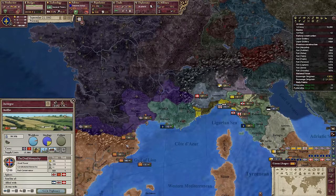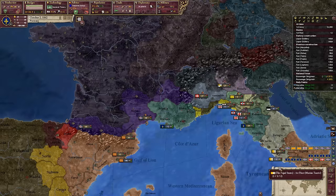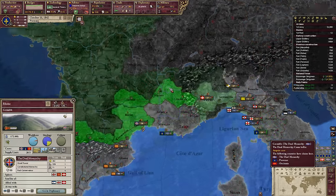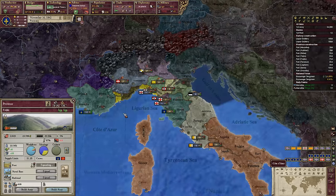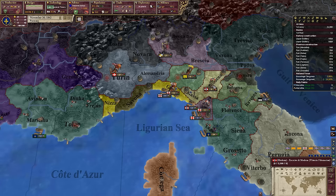Ideally the dual monarchy would end up in a bad war with Burgundy or something like that, so we could strike back and regain our cause here — that'd be sweet. There's a lot of population here with some nice RGOs. It's my cause as well, so we wouldn't have to worry about anything. God damn, I want that.